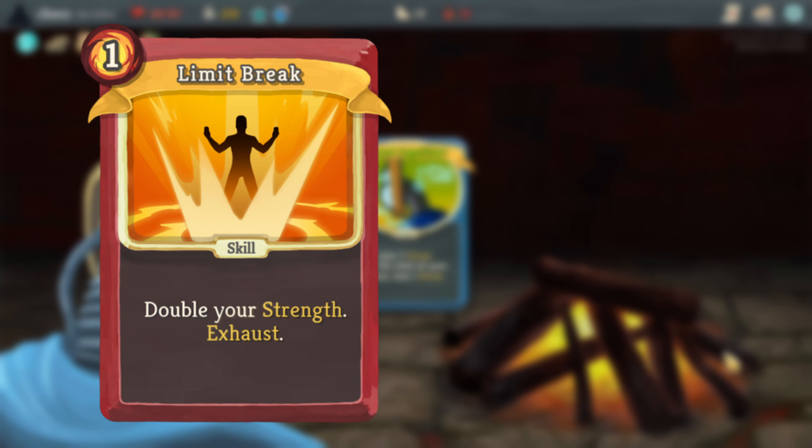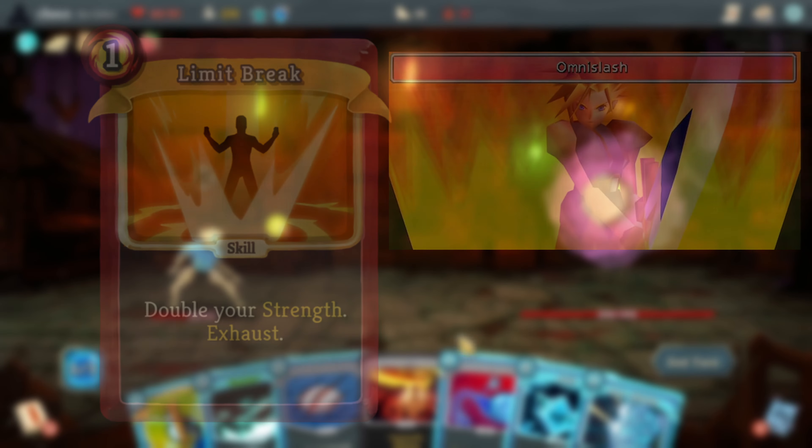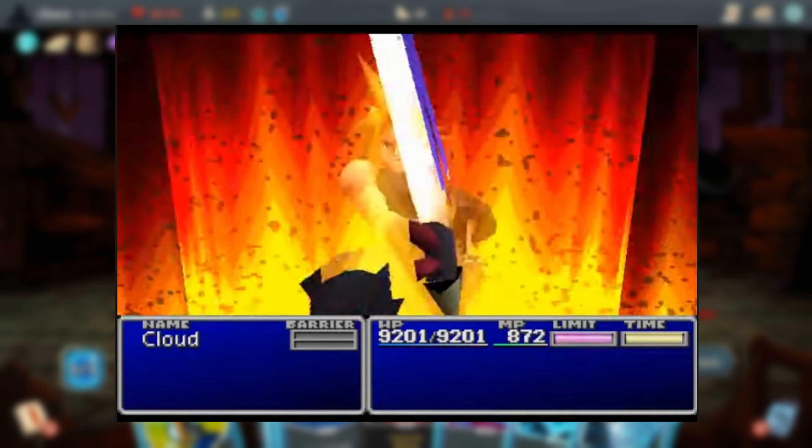Limit Break is a reference to the ability in the video game series Final Fantasy, typically used as a powerful or signature move of the characters. The card's artwork, name, and effect are all callbacks to the original power.